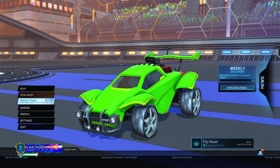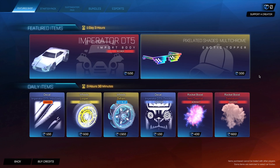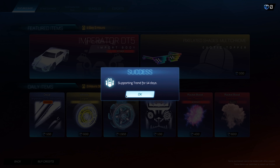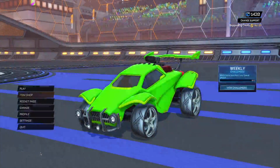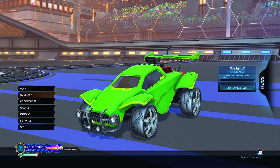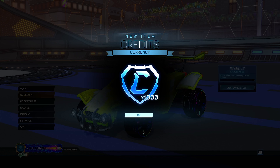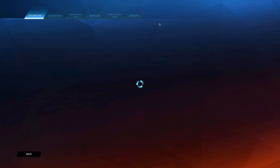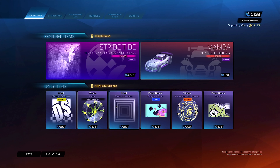To use the secret administrator code, go to your item shop, click on the 'Support a Creator' section, type in the code 'trend,' and click OK. Then go back to Rocket League and you should have gotten some free credits — supposedly about 1,000 credits. After entering the code, the video claims to show 1,000 credits received for free, then navigates to the item shop to demonstrate the credits are available.